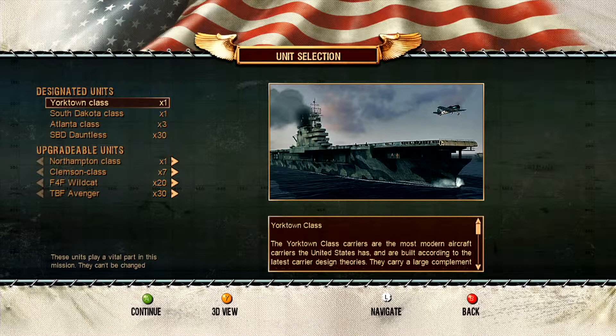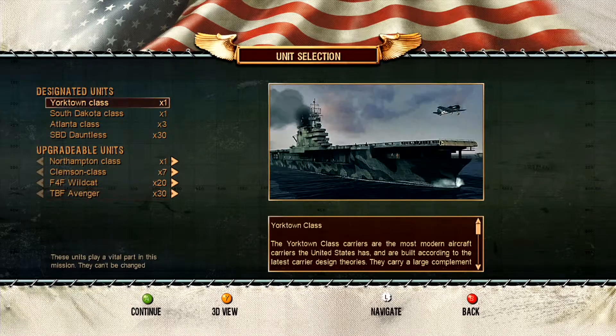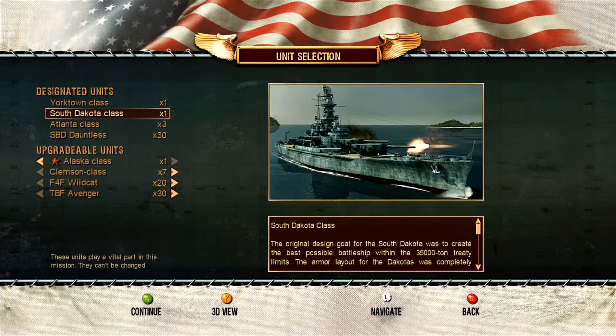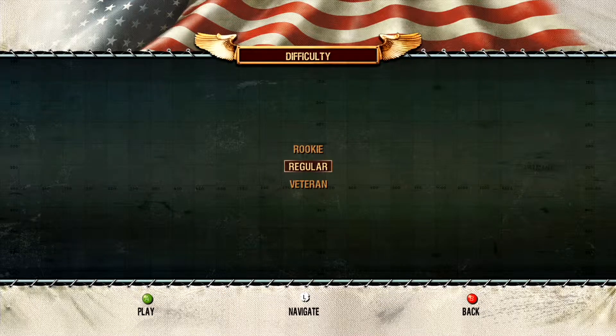Hey, this is Sergeant Leo here, and we are playing Battlestations Pacific today. This is the Battle of Santa Cruz, and as you can see here, I'm picking which ships I should go with. From comments recently, I've been told to go with the Alaska class or the Montana class. However, I can't pick the battleship, so I'll just go Alaska class, because they're phenomenal ships.